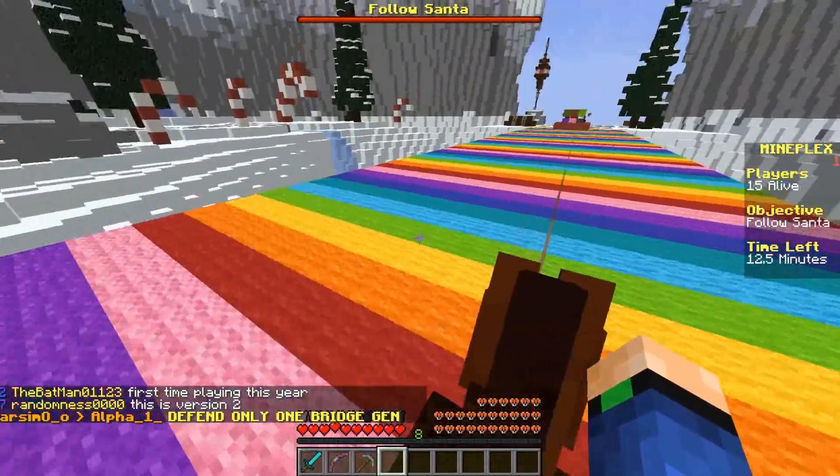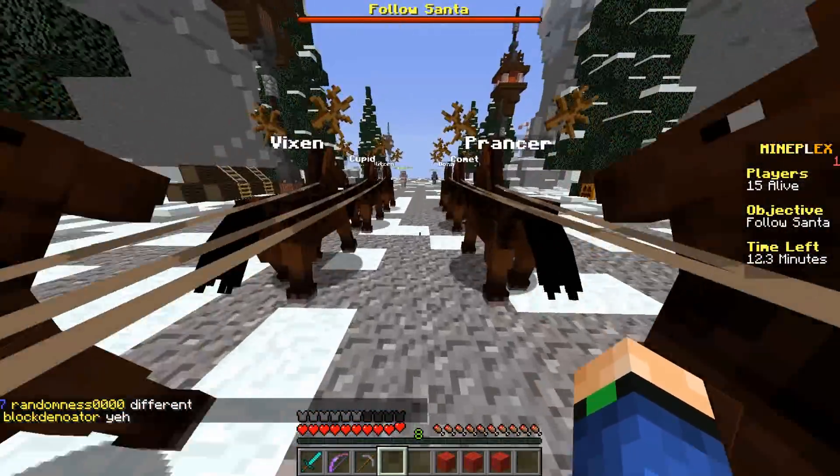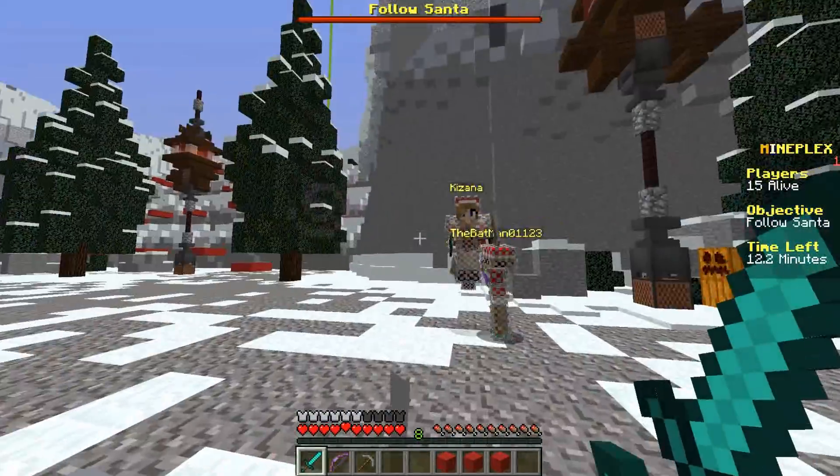For a new vibrant color update in Minecraft, this bridge is far more prettier. It's lovely. I think Santa's through the bridge. Stay on red — wait, what? Are we at the boss fight already?